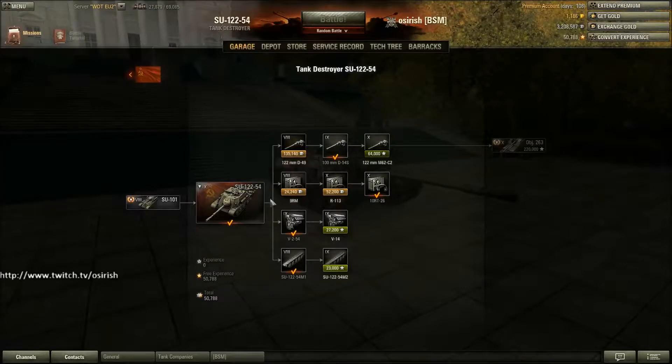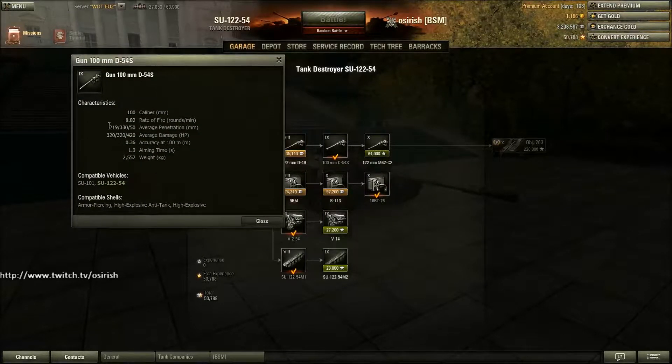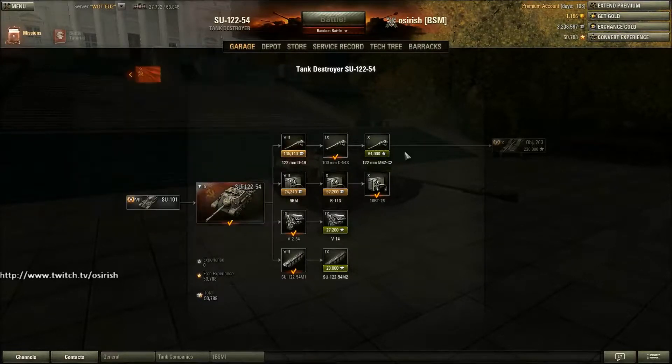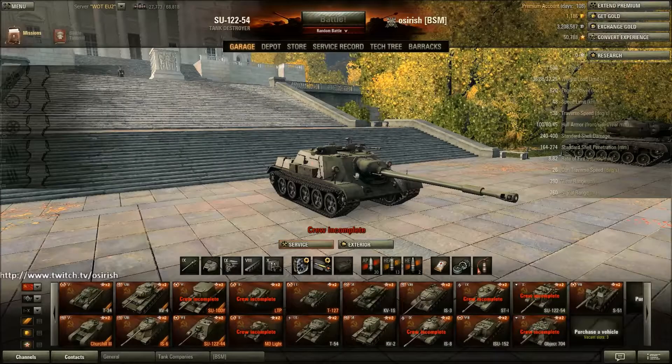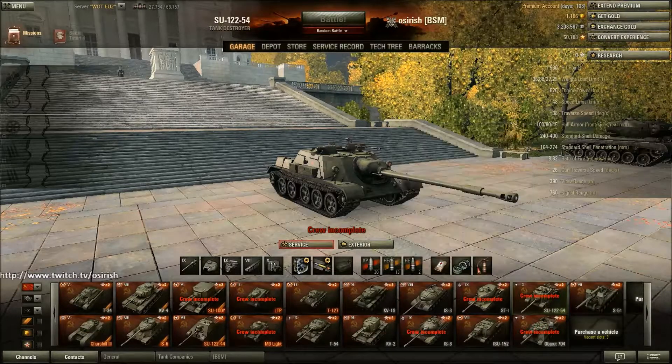The SU-122-54 has a crew that's very close to going into it. This is a tank I won't wait to unlock the final gun for - even though like the ST-1 and IS-8 the penetration isn't great, I reckon the rate of fire makes up for it. It worked really well on the SU-101 and I think I will use this gun to grind out the final gun. This is another tank you can expect to see fairly soon - I've got a crew ready to go into it.